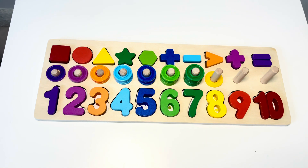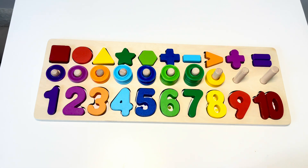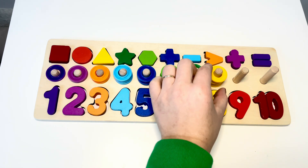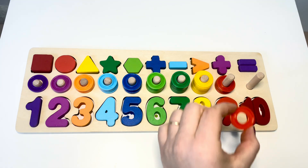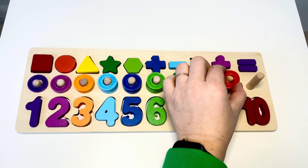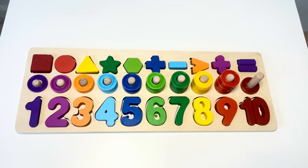Yellow — one, two, three, four, five, six, seven, eight. Red — one, two, three, four, five, six, seven, eight, nine, ten. Good job!